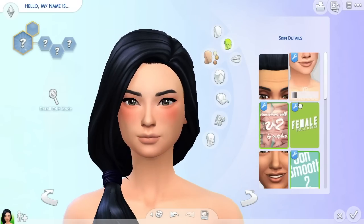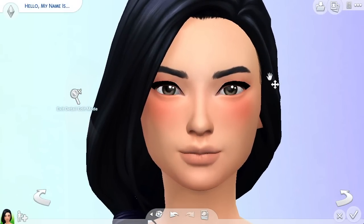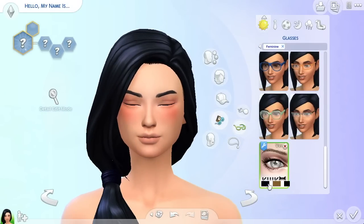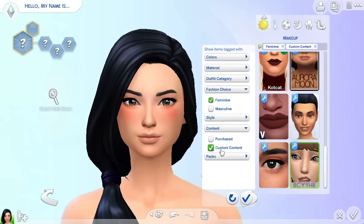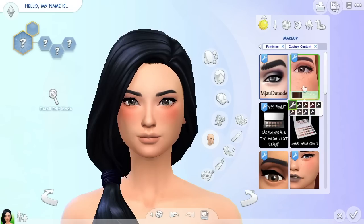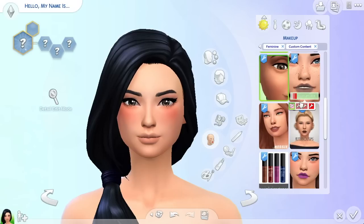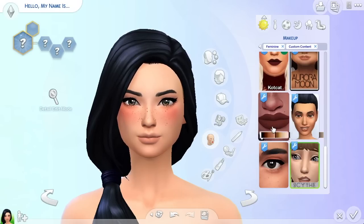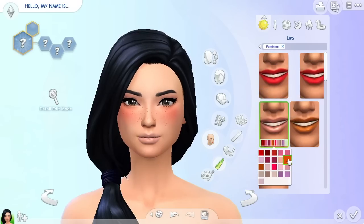For her makeup, I didn't want to add a lot, but I gave her winged eyeliner because I thought it really added to her look and made her look way cuter. She has some blush, the winged eyeliner, and some really light eyeshadow. She doesn't have anything on her lips for any of her outfits because nothing looked good or casual — it all looked like lip gloss, which wasn't what I was going for.